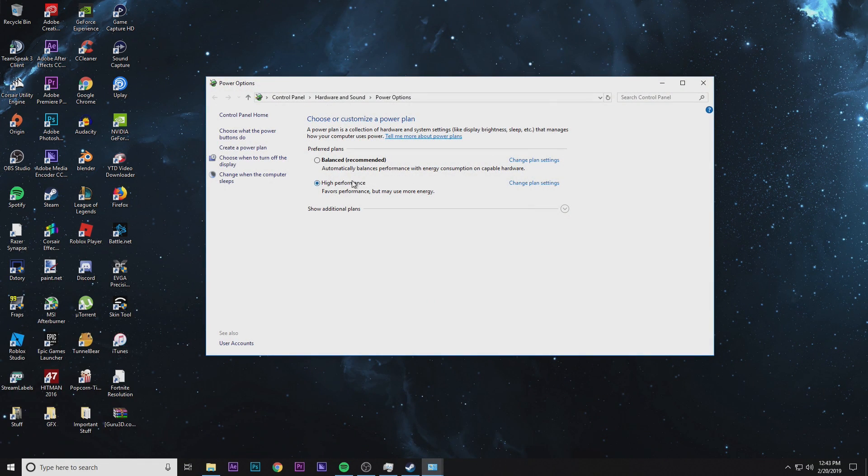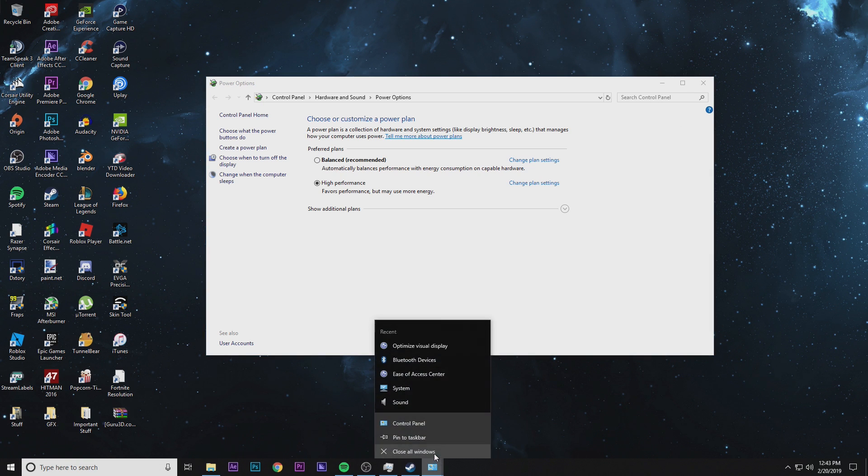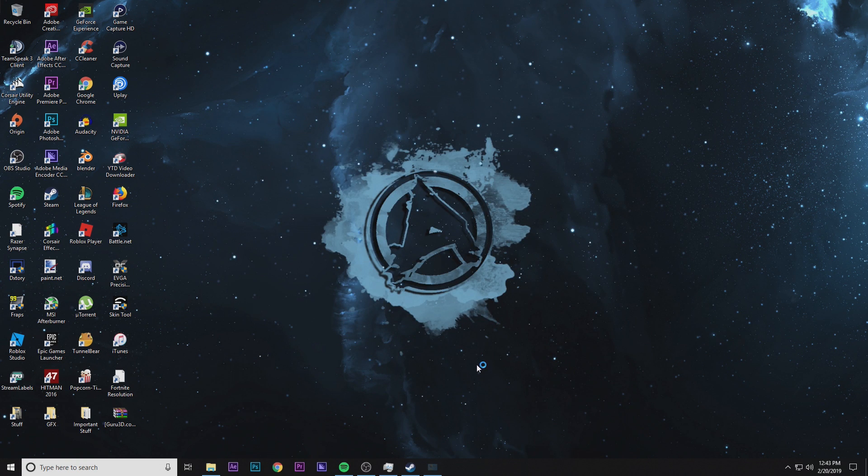Next, in your search bar type in 'power options.' It'll say 'Choose a power plan' and you're going to select High Performance. Once you have that selected, it's just going to use as much power as it can. Close out of that.